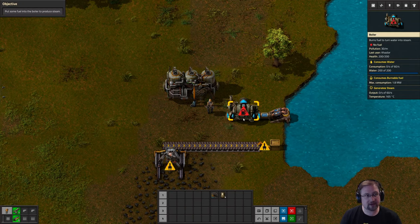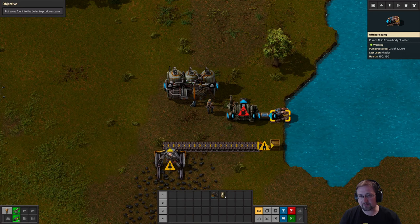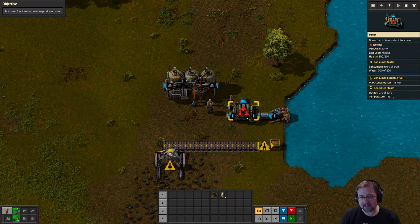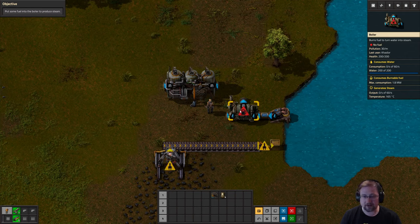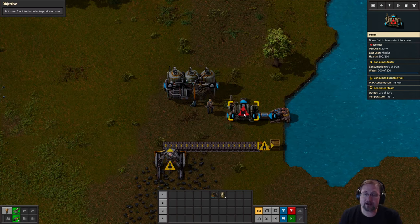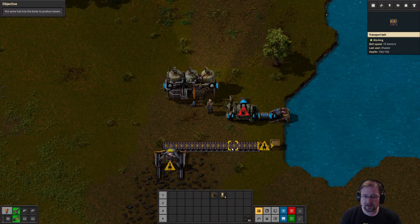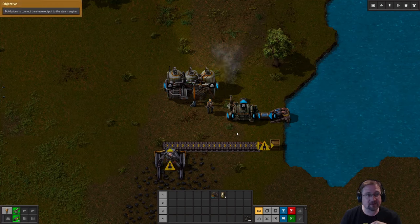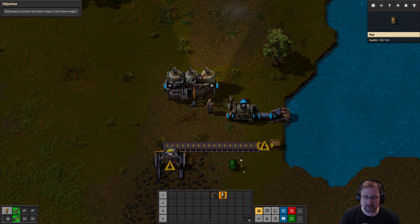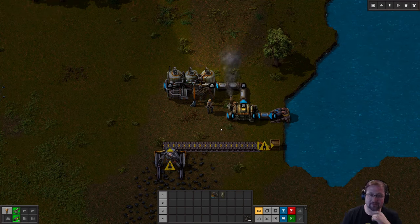Now it's asking us to put some fuel into the boiler so it can produce steam. If we turn on alt mode, you'll be able to see the pump pumps water into the boiler. You can see on the sides of the boiler they intake water and pass through water, and the output out the top is steam. But it takes fuel in order to actually create the steam - it needs to burn something in order to boil the water to create steam and generate power. I'm going to take the coal and put half of it in there with Control right-click. Now our objective changes to build pipes to connect the steam output to the steam engine. You can do that by dragging or clicking one at a time. And now it's all connected.